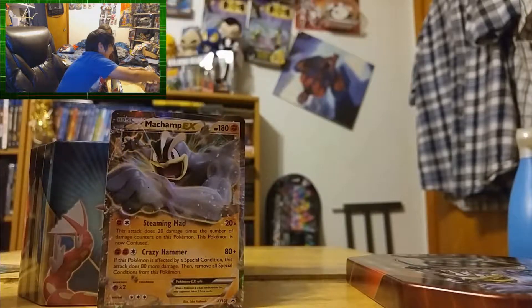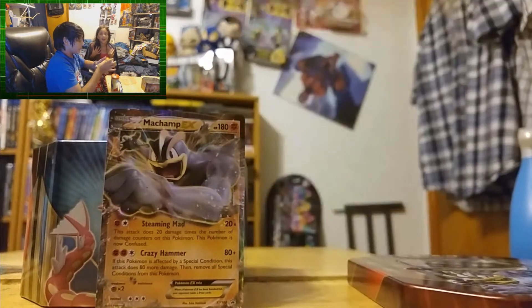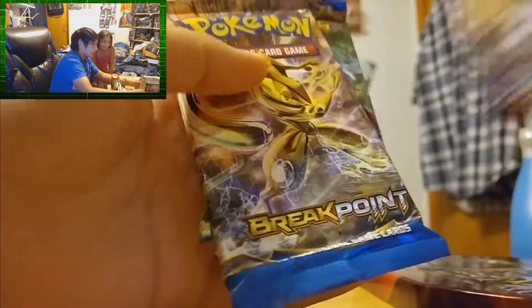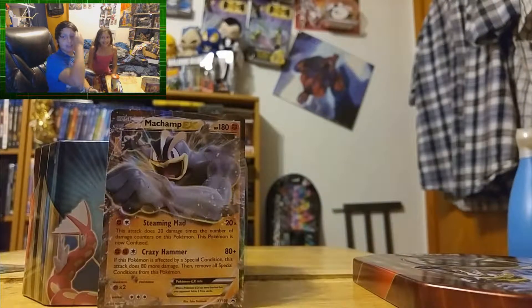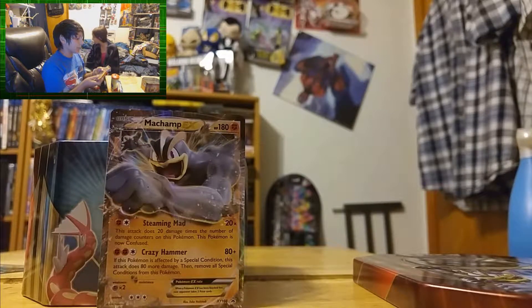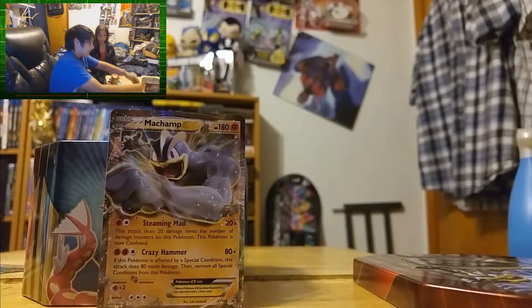We got Primal Clash. In the videos it shows Furious Fists but we got Flash Fire, so we have four booster packs. We have Flash Fire, then Primal Clash, XY BREAKpoint, and another BREAKpoint. This is actually my most advanced tin opening ever — four minutes in and we haven't even opened a booster pack. I have a feeling BREAKpoint is gonna have the best cards, so I'm going from oldest to newest.